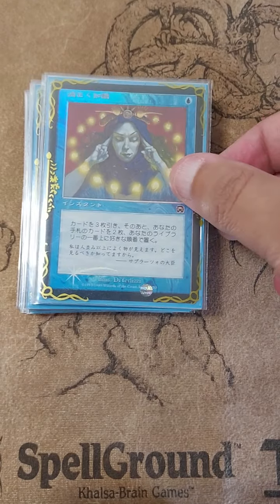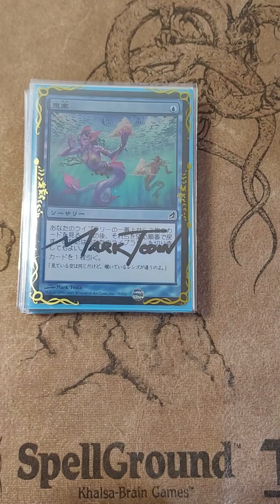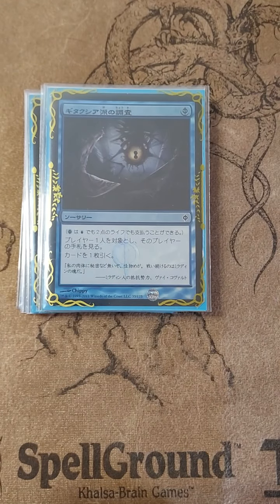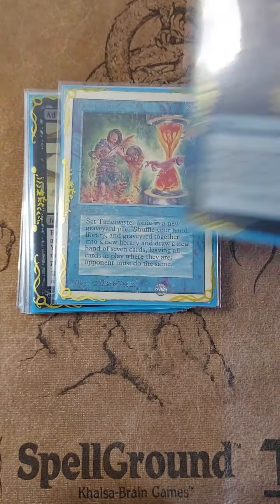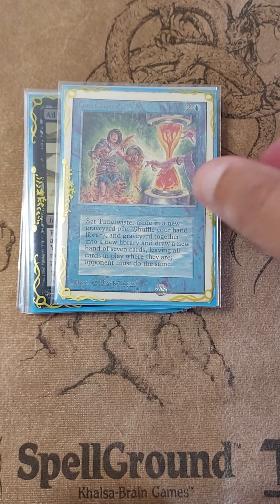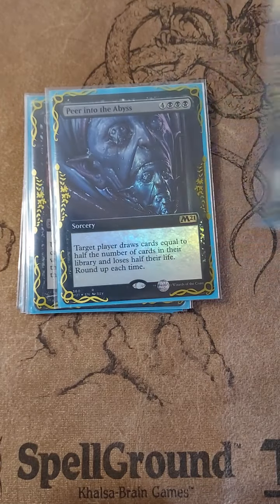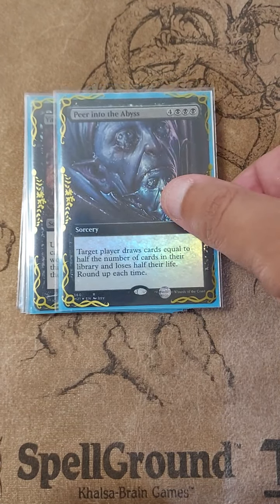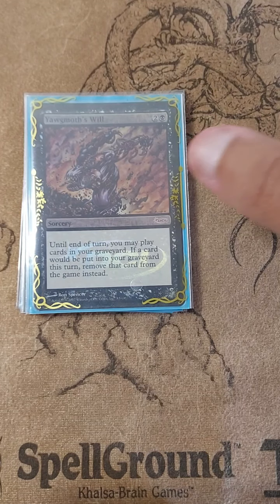Our draw package: Brainstorm, Preordain, Ponder, Gitaxian Probe, Windfall, Time Twister, Ad Nauseam — that's part of the draw package — and Peer into the Abyss. Of course, the best of the rest.